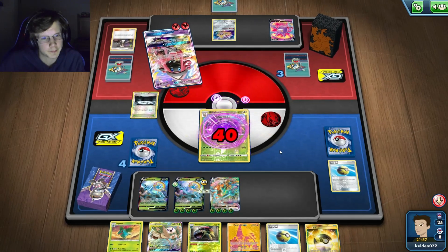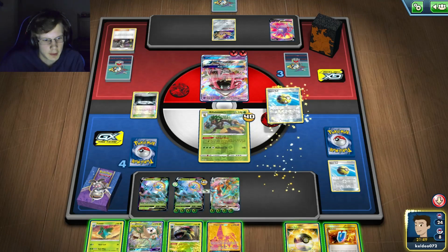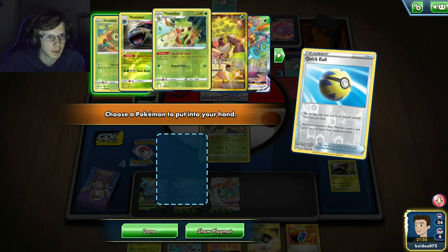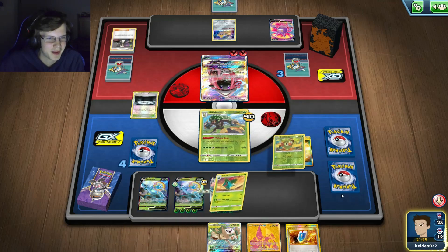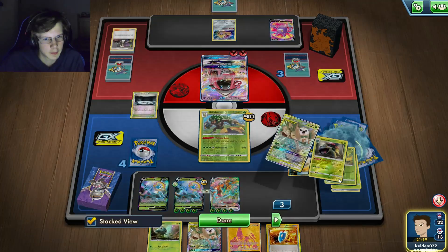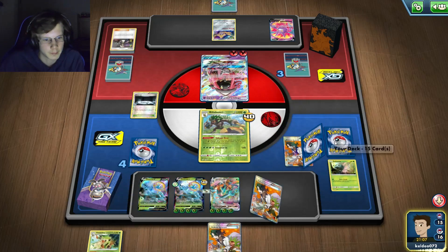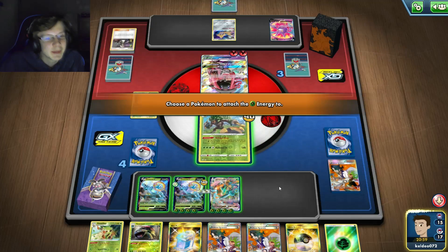He won't even kill me. I've got a Via Seeker. I mean I have two Floats - I gotta thin my deck. Do I have my Scramble Switch? I still have my Scramble Switch and one Float. He's stalling at this point. I can't Tapu but it's hurting him way more than it's hurting me, which is the good thing. I'll do that - thank god I got that Via Seeker. All I need is one more energy. There we go, I can do this.